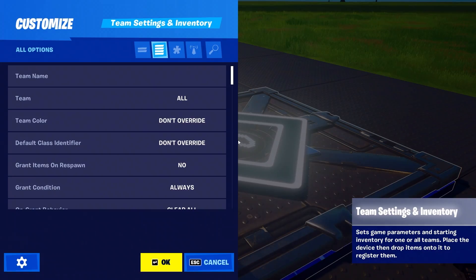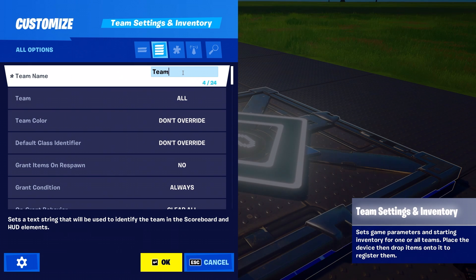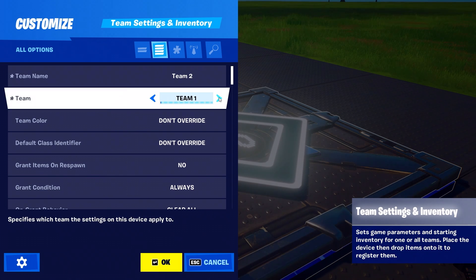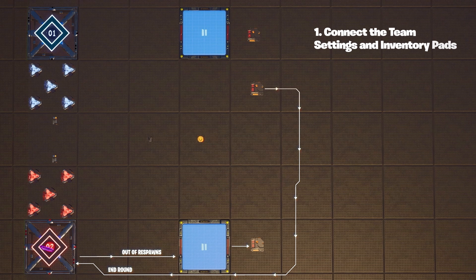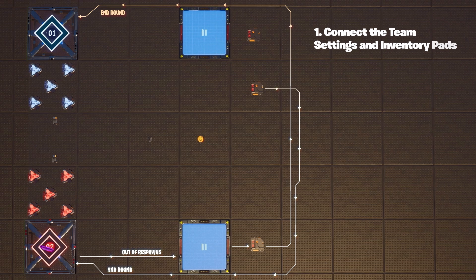Go to your team settings and inventory. For team two, name it and set the team designator. Set it up to end round when receiving from this trigger, and when it's out of respawns, transmit to this trigger. For team one — same setup — but have it end round when it gets a signal from this trigger and transmit to this trigger.